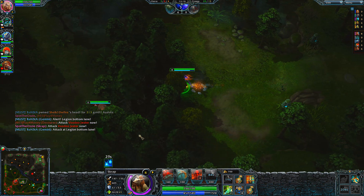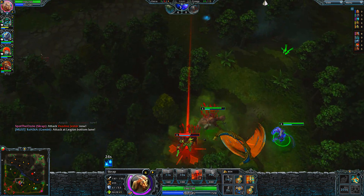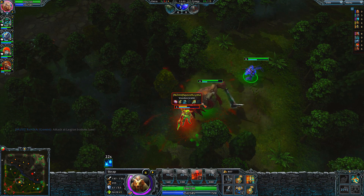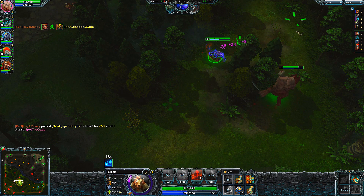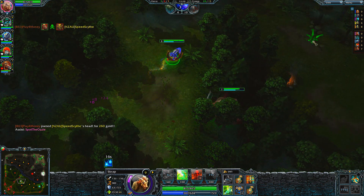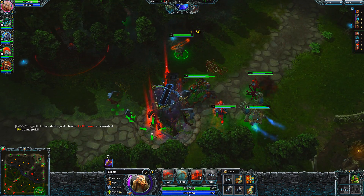You'll also witness another teamfight here. Voodoo Jester's there but Legionnaire also pops up. By throwing my Mousetrap onto Legionnaire, this isolates Voodoo Jester — because once Legionnaire is stunned, even if he tries to go back in to help Voodoo, he's going to be further stunned by my Mousetrap following him for two seconds.